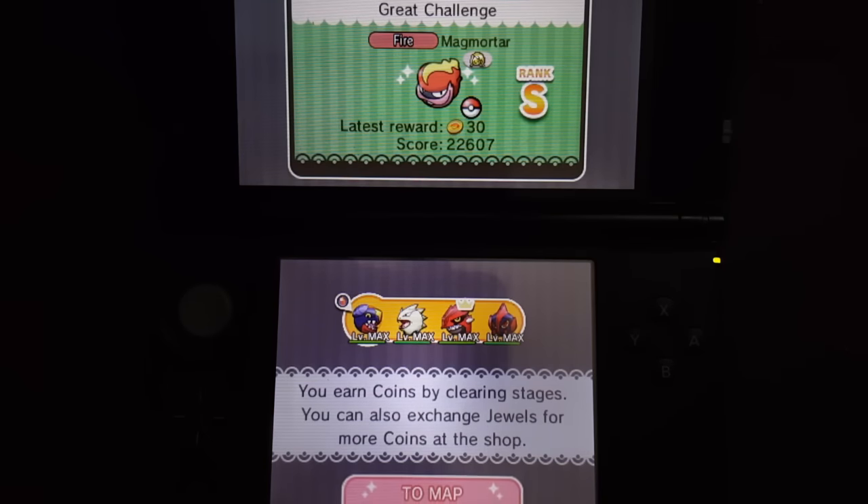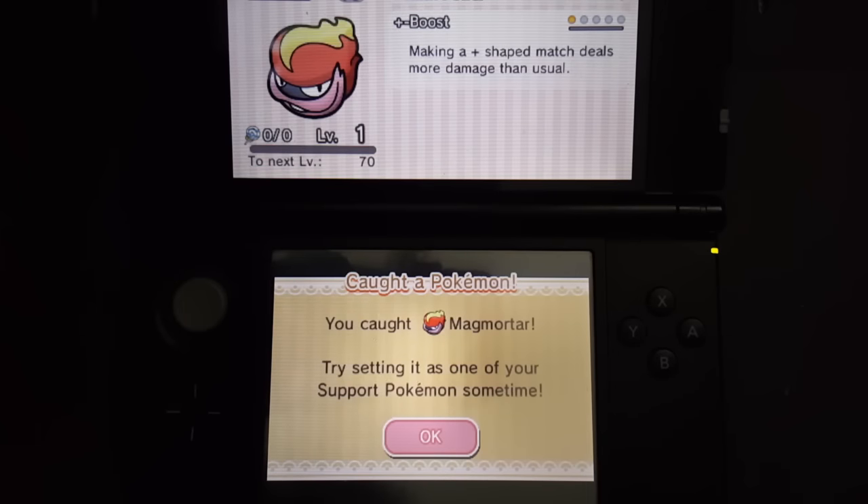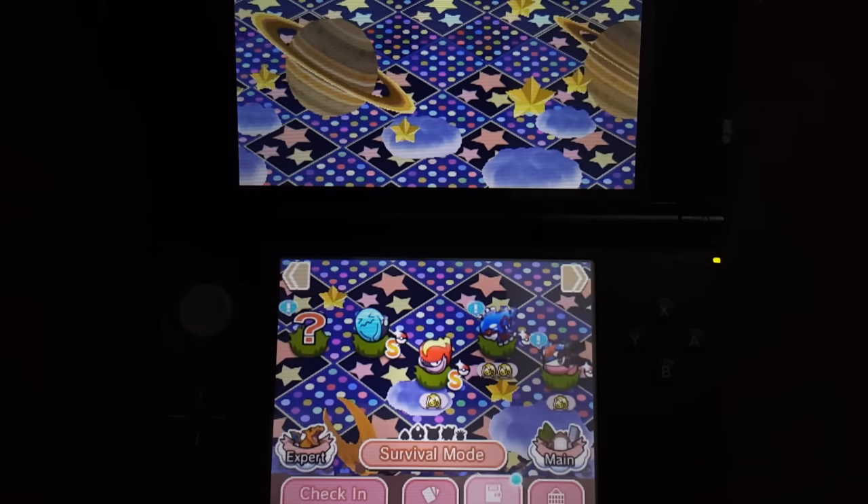And there we go — we got the S rank with only just Plus 5 moves, technically itemless because you didn't need the Plus 5 moves. As you can see, the ability has 70 attack power and a Plus boost, so if you see any Diamond or Plus designs, you can just make it. I hope you guys enjoyed the video — drop a like and catch you all next time!